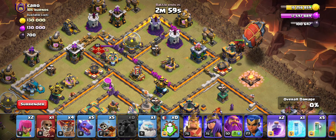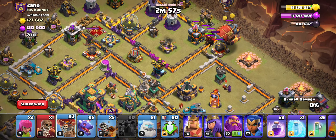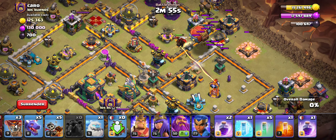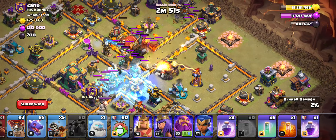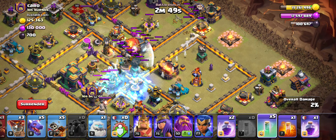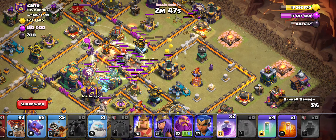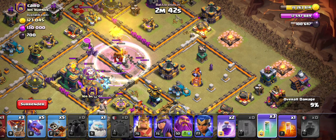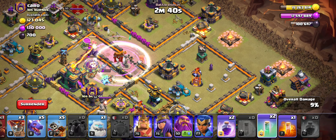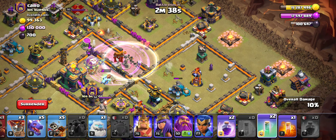Hound deployed, Battle Blimp going. I always drop a Balloon down behind so it can take out any defenses if needed. I'll drop the Freeze — there you go. Tornado trap was there. So Tornado was there, we don't get in. The Super Wall Breaker broke the wrong wall, so we're not going to get the Town Hall, which sucks a lot.